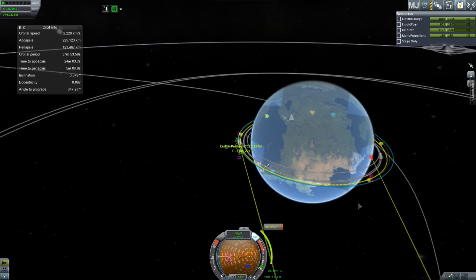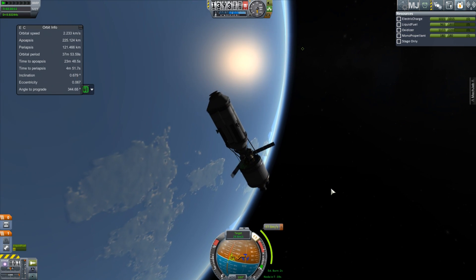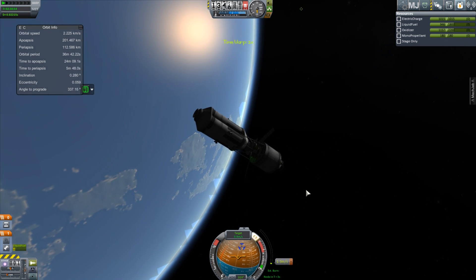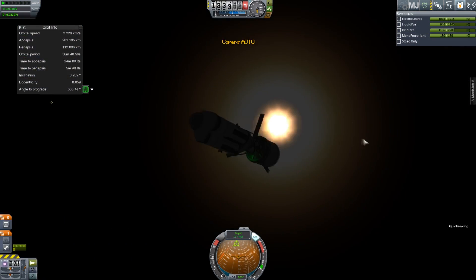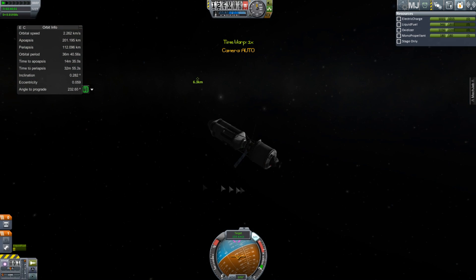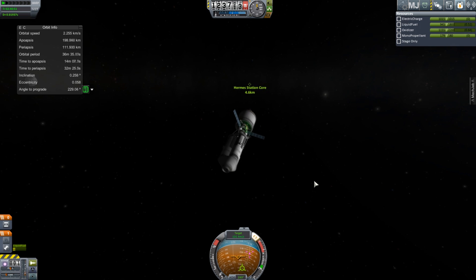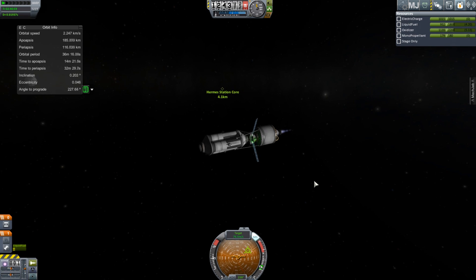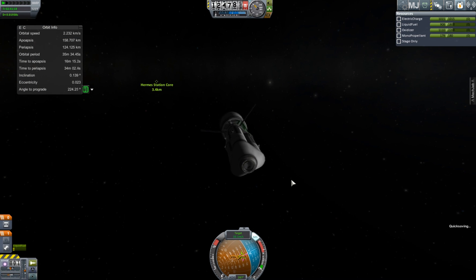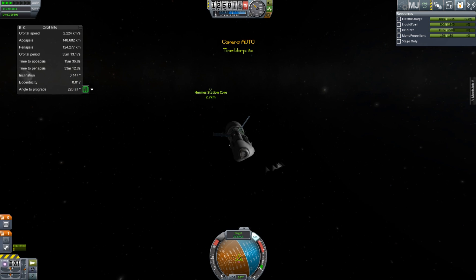I'm just planning my maneuver to pull myself in close to the station — a bunch of slowing down and slight inclination changes. Let's perform this and move in. This has a bunch of RCS on it, and the articulating solar panels I unlocked, which means I don't have to point my spacecraft at anything all the time. I'm going to do most of the slowdown burn with this engine and then maneuver in with RCS control. This is actually going to be my first docking of this series.